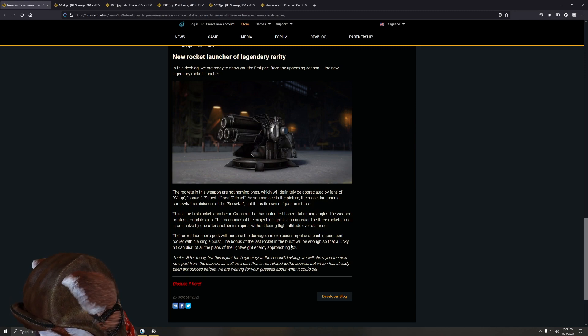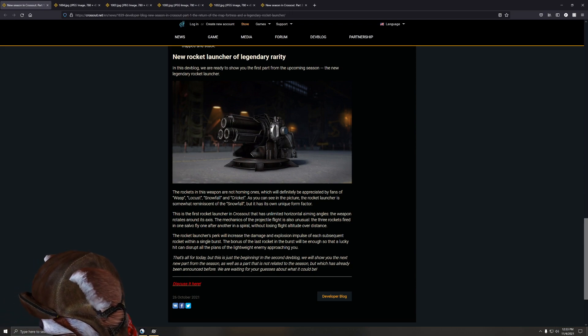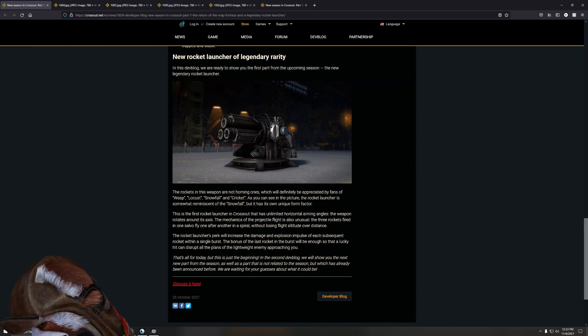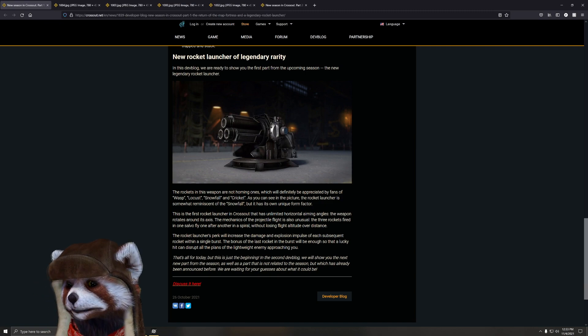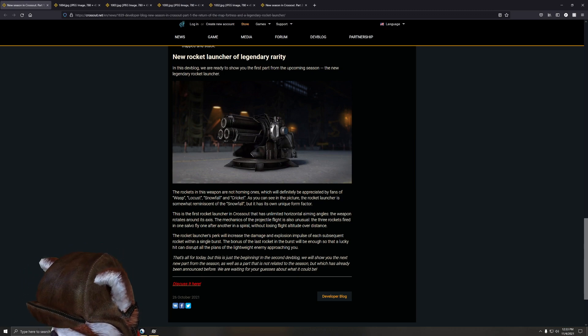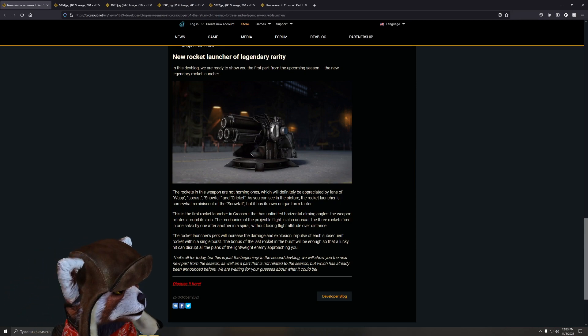The rocket launcher's perk will increase the damage and explosion impulse of each subsequent rocket within a single burst. The last rocket in the burst will be powerful enough that a lucky hit can disrupt all plans of a lightweight enemy approaching you. So if you're accurate with this, you can increase the overall damage and explosion radius — that could be good or bad depending on trajectory, speed, and accuracy. If these rockets are fast and agile enough to hit targets easily, this could be a big issue in close scenarios.